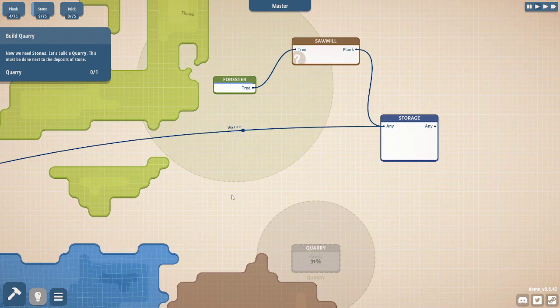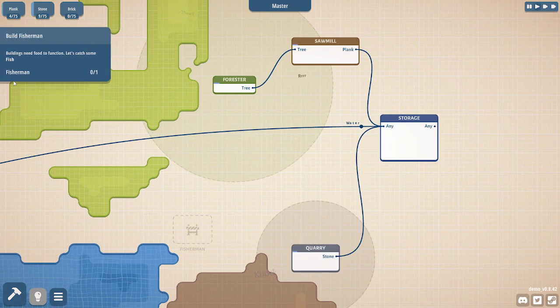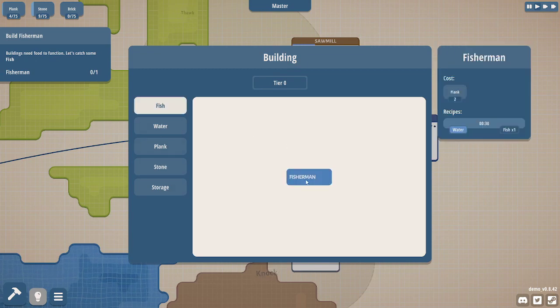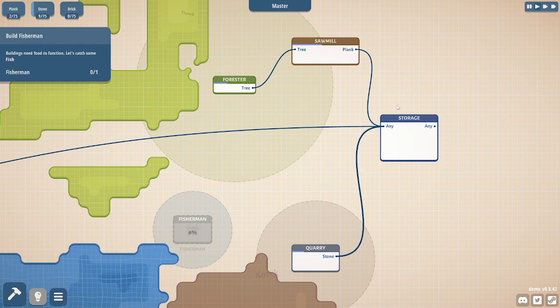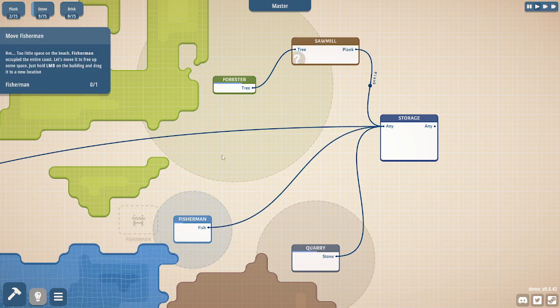The time it takes to build is really slow. That's why these speed buttons are up here. Buildings need food to function, let's catch some fish! I can hit the numbers at the top to speed things up. You have to click and drag, you can't just hold. Or you can just click.